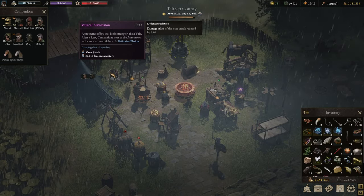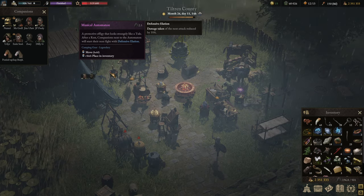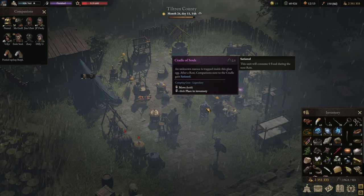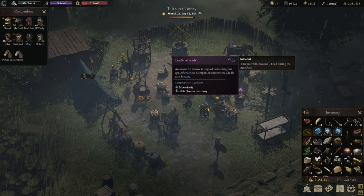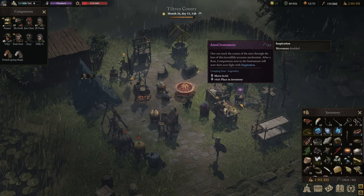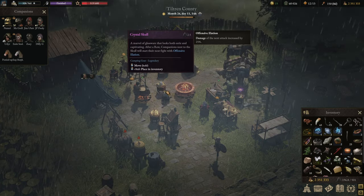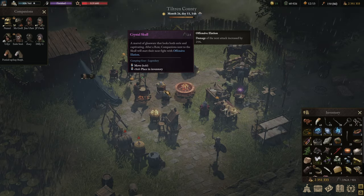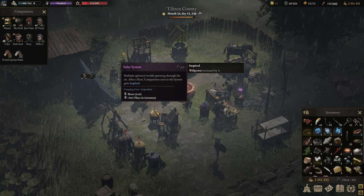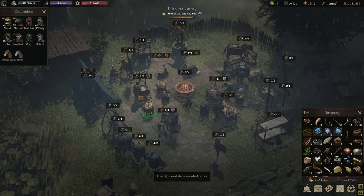Every treasure rewards a very nice item. I have all of them here — each benefit is a legendary camping gear piece. One gives 35% damage reduction from the first attack in the next round. The Cradle of Souls gives zero food cost for a single companion. The Astral Instrument doubles movement via inspiration for a single companion. The Crystal Skull increases the first attack of a companion by 25%. The Solar System increases the willpower of a single companion by five.